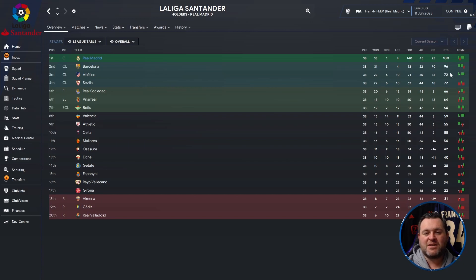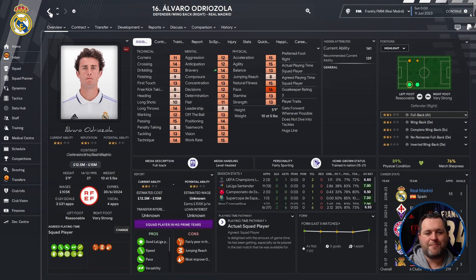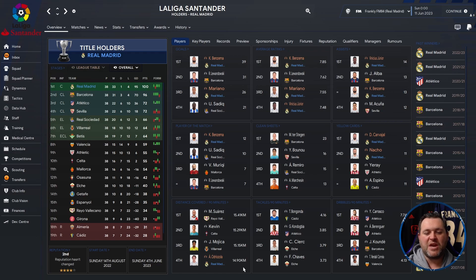They finished 28 points clear of Atletico in third. On the profile page, Benzema got himself 39 goals with a 7.85 average rating. Mariano scored 26 with a 7.55 rating. Vinicius Junior had a 7.48 rating with 14 assists, and Benzema had 13 assists and 12 player of the match awards. Carvajal picked up 13 yellow cards, Nacho 11. Adria Zola covered 14.9 kilometres per 90 minutes.